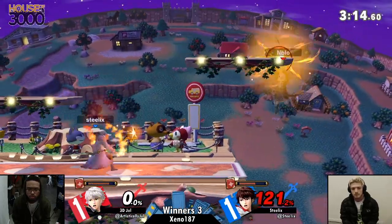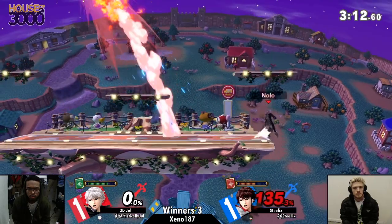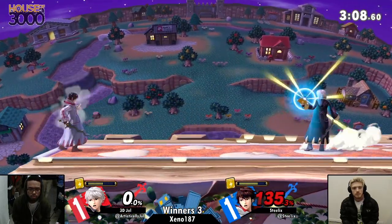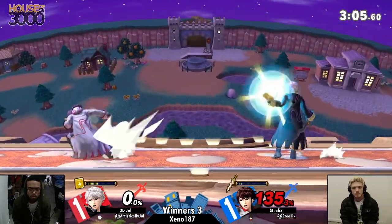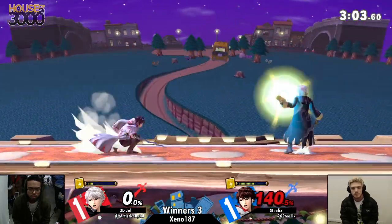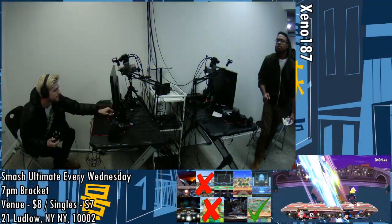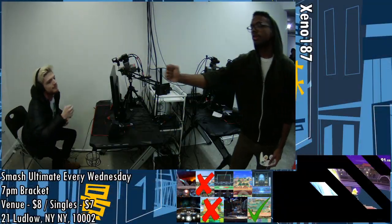Steelix trying to bait a jump out of shield with those forwarders, but Jule just opting to stay in — not jumping out, not risking any commitments. Elthunder! Elthunder! Elthunder! This is really really entertaining — we're just throwing out thunder and shielding each other. But the up air — wow, it was not a forwarder, I couldn't tell, the animation didn't finish. But right now, Jule.